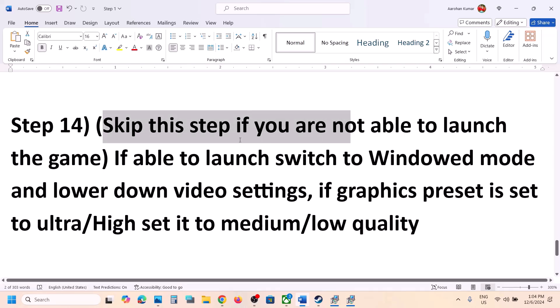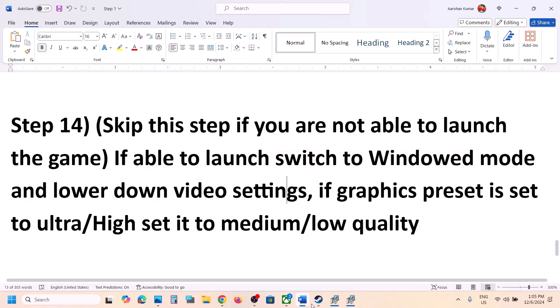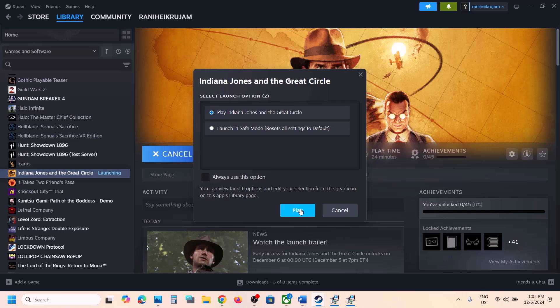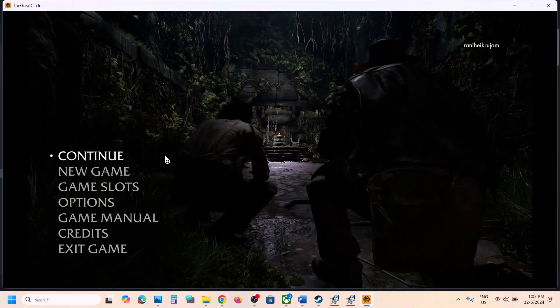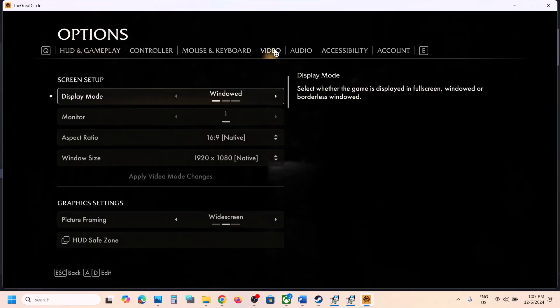You can skip the BIOS step if you are not able to launch the game at all. But if you are able to launch the game, you can try adjusting the video settings. Launch the game, go to Options, and then go to Video settings.